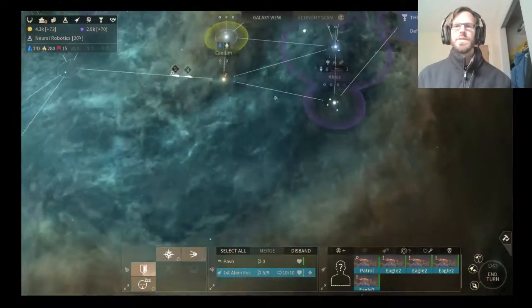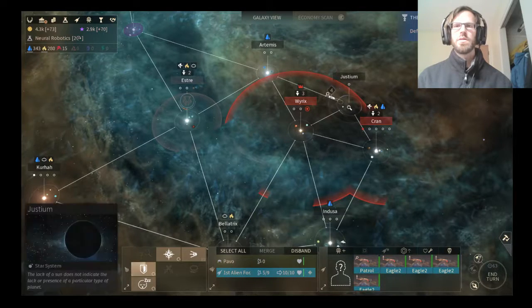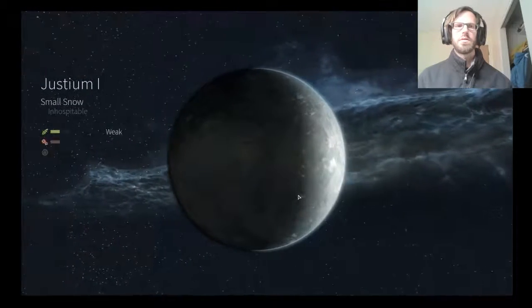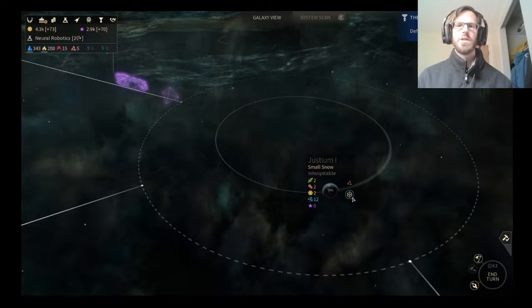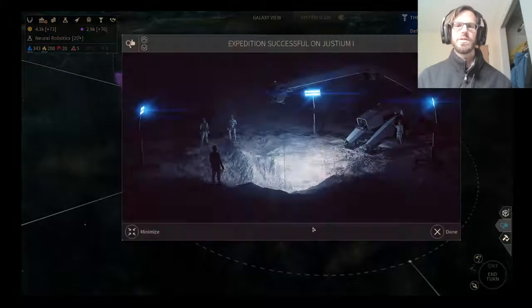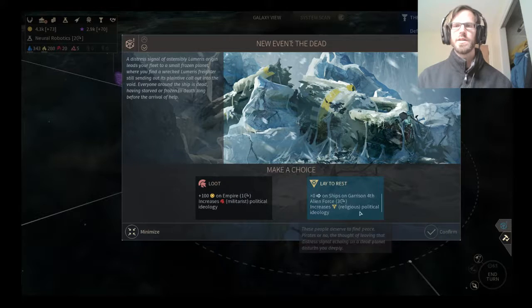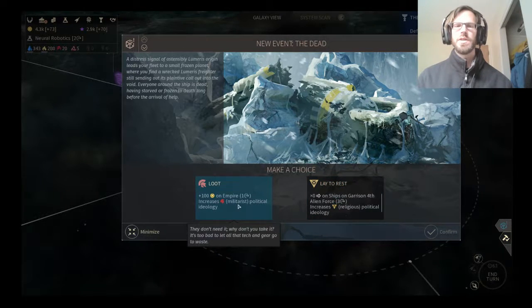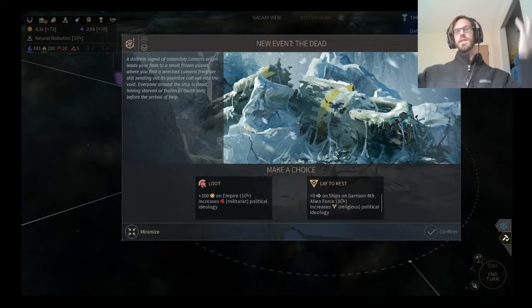I regret sending this fleet up — this fleet is gonna have to come back, I think. Small Snow — John Snow's son. The dead. Lumeris origin leads your fleet to a frozen planet. So I could loot them or lay them to rest. I don't want to increase the militarist political ideology, so I'm going to lay them to rest — for three turns. How long does it really take to bury some Lumeris?